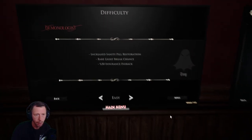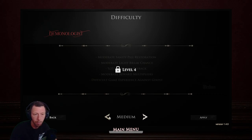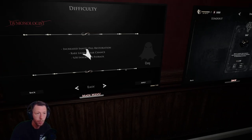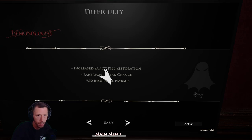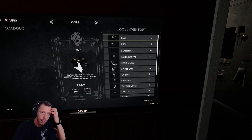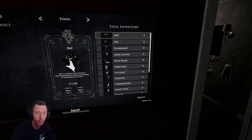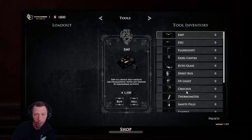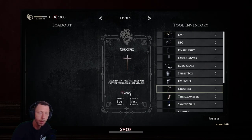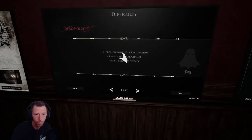And if you are wondering why we are playing on easy, it's because we need to be level 4 before we can play medium. Which actually is a good thing, because if we get haunted and we don't have a crucifix, we can do nothing — we are dead. And a crucifix costs 2,000 dollars, so we will have to do with what we have.